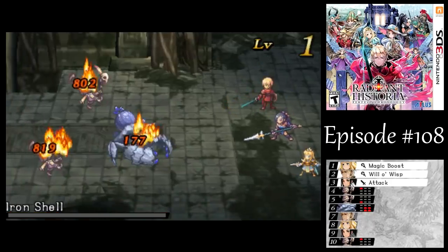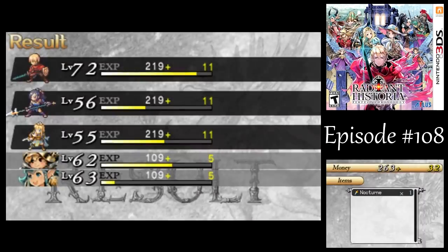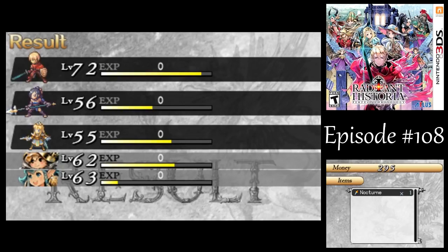So, in this case, just use Magic Boost on Stock, cast Will-O-Wisp. Alright, and we get the Nocturne Dagger from the Magi in the back there.